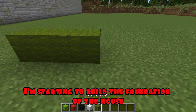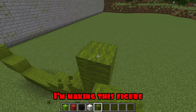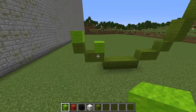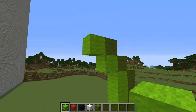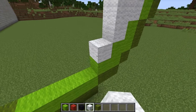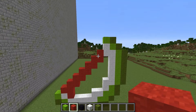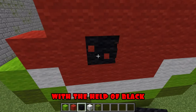I'm starting to build the foundation of the house. I'm making this figure. I'm doing great. I'm finishing the lime one inside. I continue to build the framework. Now white. I continue to build the framework. After it comes red.